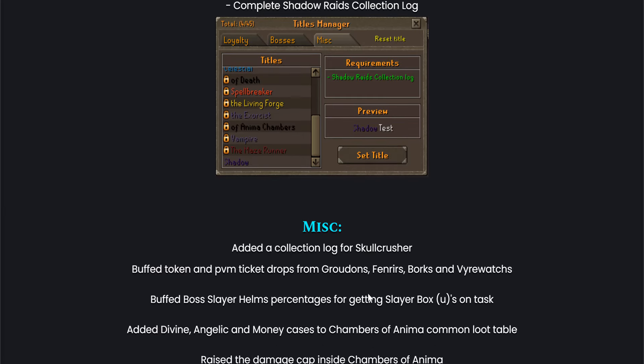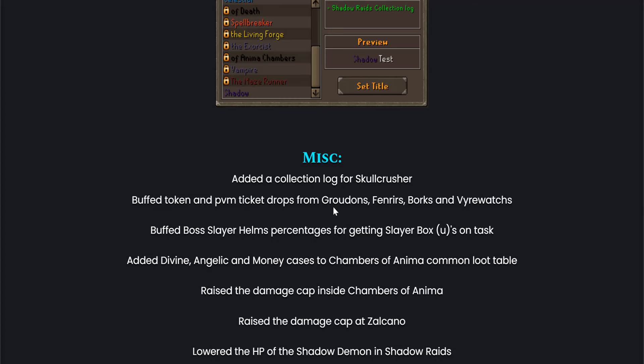For the final QOL updates: added a collection log for Skull Crusher, which is very, very good — I was actually looking for that in the game. Buff tokens and PMM tickets now drop from Crudons, Fen Raiders, Porks, and Wirewatches. Super good for mid-game or early game players.